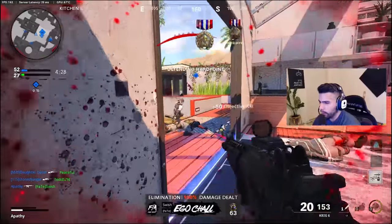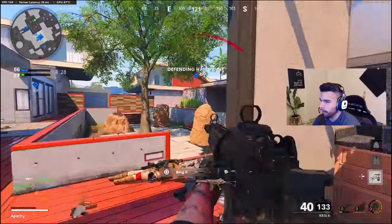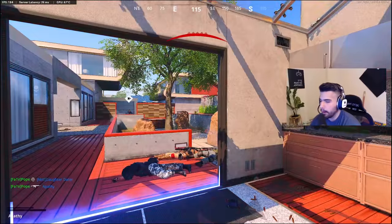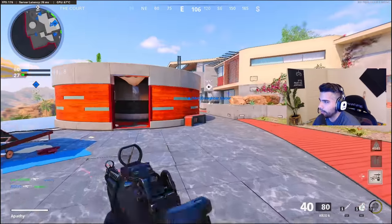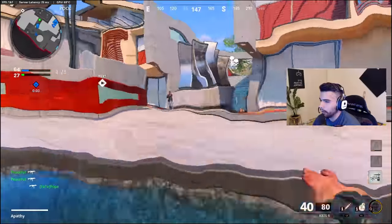For us to understand why pro players use the Krig 6 and why it's such a good gun, we have to go back a little bit. This gun is obviously a very good gun. The Krig 6 has the ability to beam and it kind of has this really finesse-y quality up close.